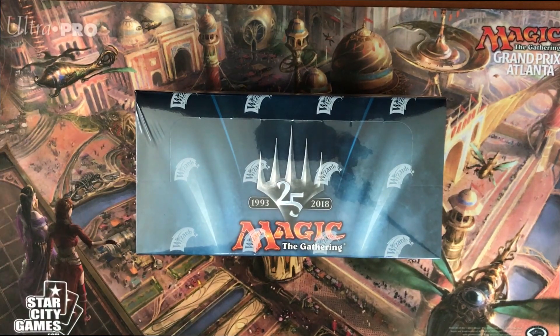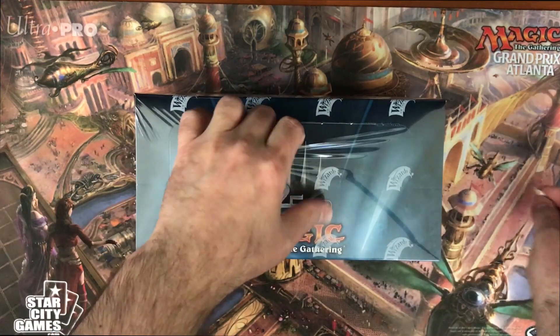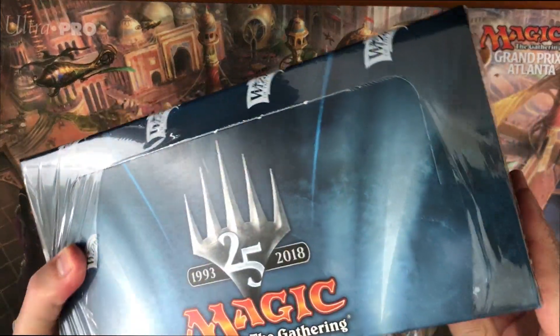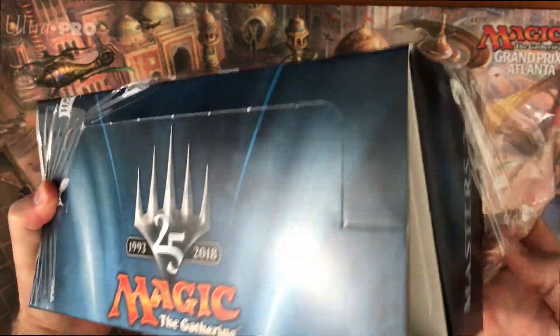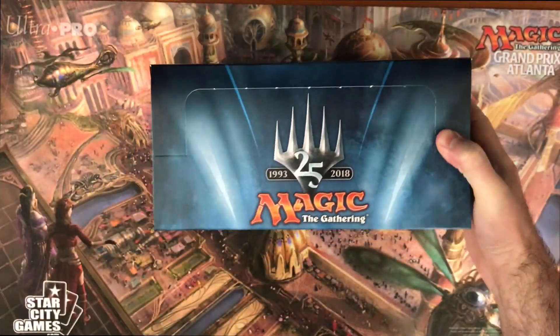Hey guys, welcome back to the channel. Today we're gonna open a Masters 25 booster box, see if we can pull a Jace. We got Chalice of the Void, Imperial Recruiter - all those are good cards, and of course Jace is the best card in the set. This is definitely different for the channel since we regularly open Kaladesh booster boxes, but we thought it's never too late to join the party.